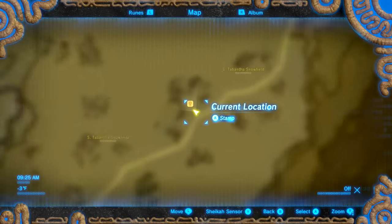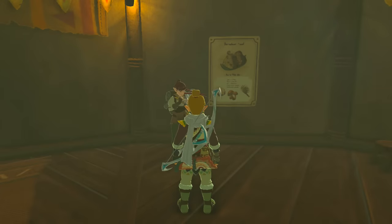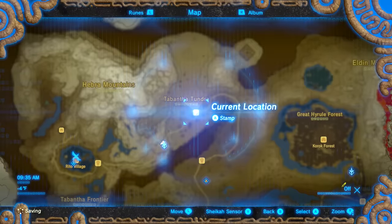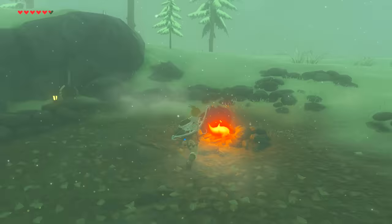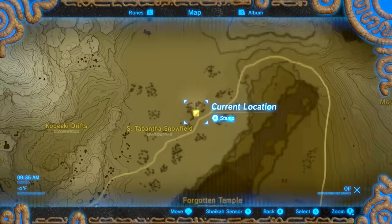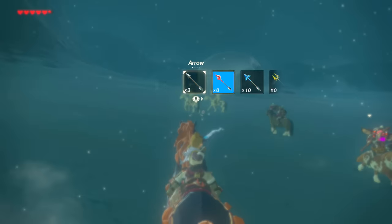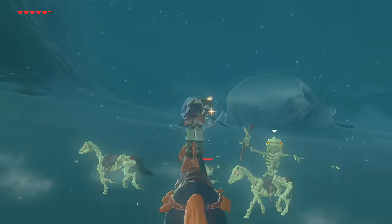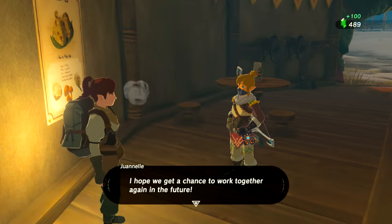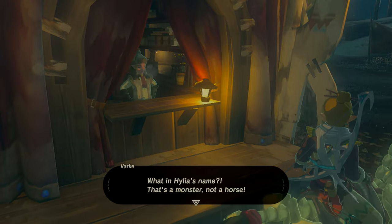Next up is the Stall Horse. Actually tied to a quest, the Stall Horse can be found in the Hebra Tower region. Head to the Snowfield Stable and talk to the character inside — she will give you the quest, "Stall Horse Pictured." After grabbing the quest, make your way over to a fire and wait until night. Once you've done that, go north until you find Two Skull Outpost. There you'll find Bokoblins riding stallhorses. Take out your bow and have at it. Return to Snowfield Stable, take a picture of the Stall Horse, and complete the quest for a silver rupee. Unfortunately, this horse can't be registered at a stable, but it's still fun to ride around.